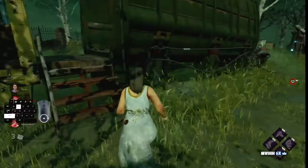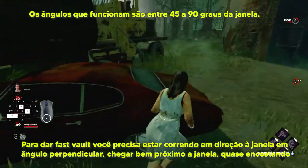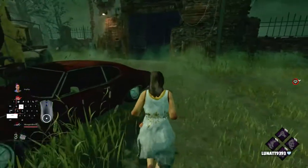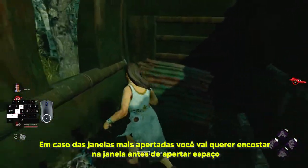Para dar fast vault, você precisa estar correndo em direção à janela em ângulo perpendicular, chegar bem próximo à janela, quase encostando, e apertar espaço uma vez, como está aparecendo na tela. Em caso de janelas mais apertadas, você vai querer encostar na janela antes de apertar espaço.